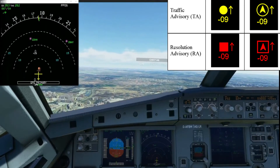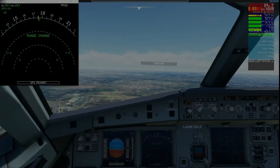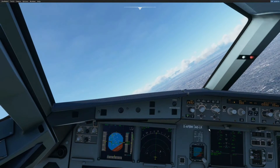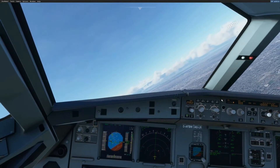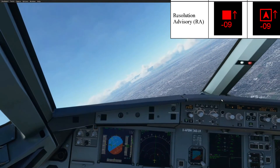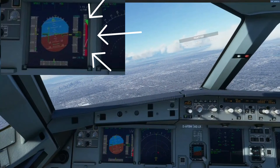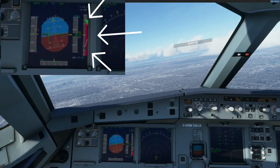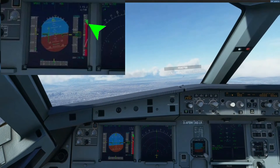At this point you need to be prepared to anticipate what's called an RA, or Resolution Advisory. It means you follow what the TCAS alert tells you to do in order to maneuver and avoid a collision. The red circle RA can tell you to climb or descend, followed by a red and green colored band on the vertical speed tape. You need to position the aircraft to the green band, which is the best climb or descent range depending on the situation, to avoid a collision.